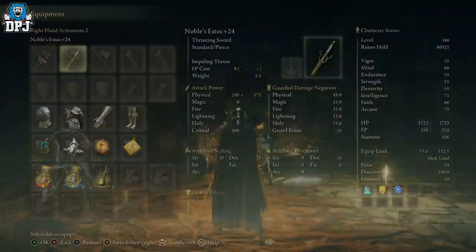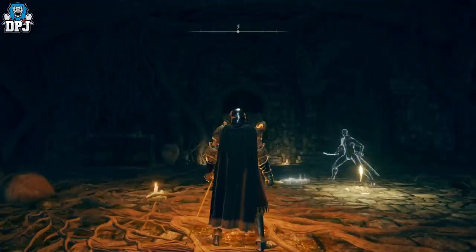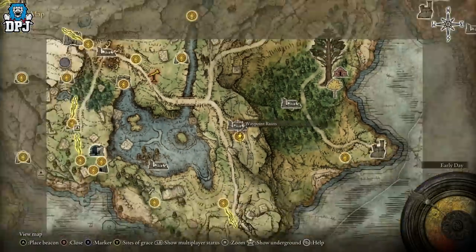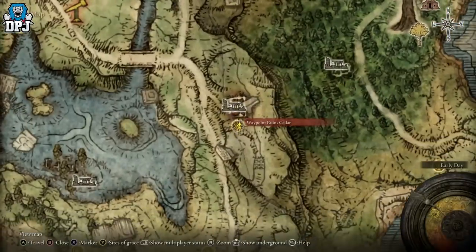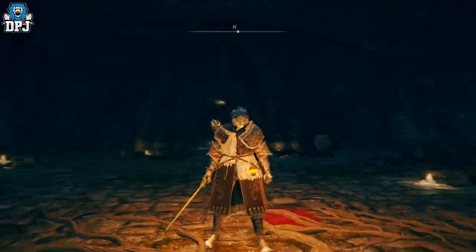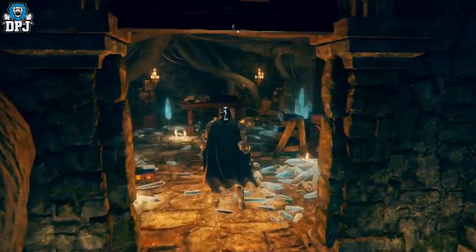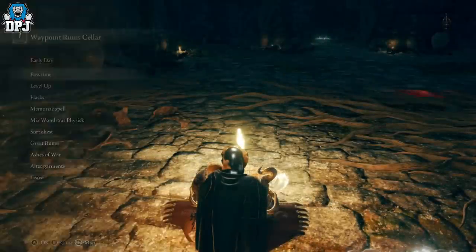It is basically the same farm I covered yesterday. Come to Waypoint Ruins — you can see we are right there. Head down to the Waypoint Ruins cellar, where you will see sorcerers inside. I am way past that point now, but this is the grace we will use to farm the enemies.